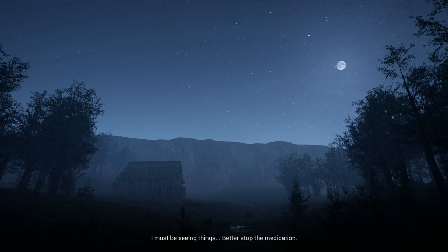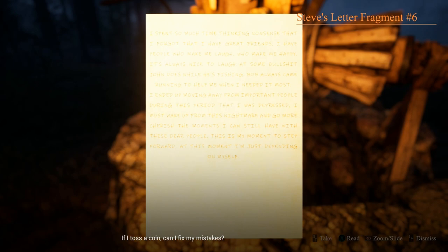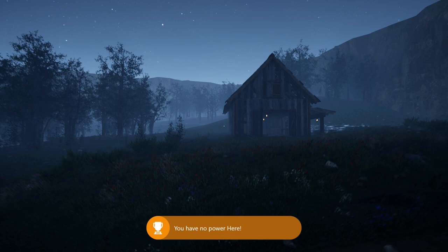Once the cutscene is over, head straight and off to the right a bit, and off in the distance you should see a well. Make your way over here and pick up the next collectible note, and once you have that, look down at your feet — you should see a book. Interact with it, and that's going to unlock the One More Achievement in Your Life achievement. Once you have those two items, turn around and head towards the shed behind you. Go around to the back — there's a creepy scarecrow back there that we're going to talk to, and that's going to unlock an achievement.